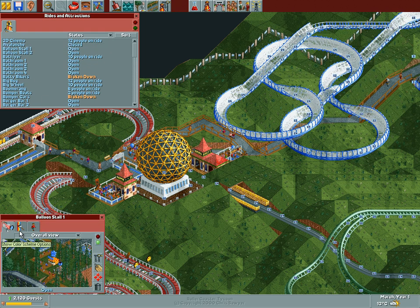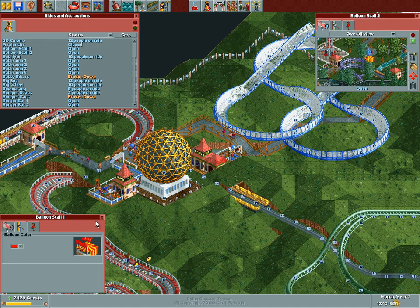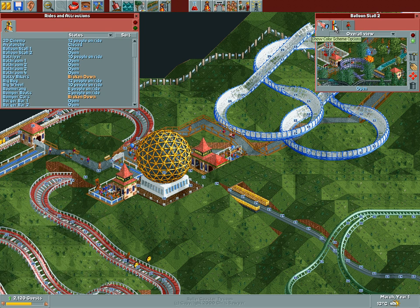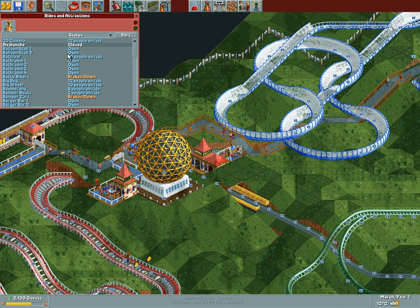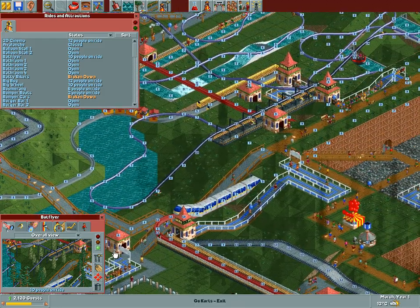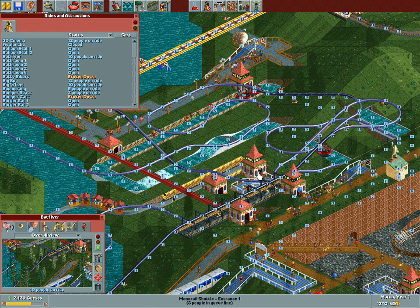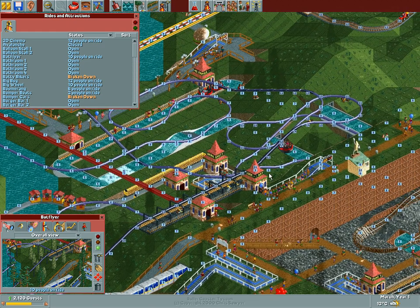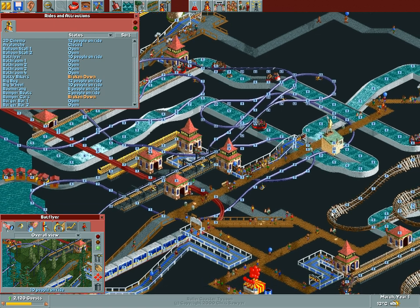Balloon stall 1 is open — let's go with red. Balloon stall 2 is also open — let's go with light red. And then the Bat Flyer. What's this? The Bat Flyer is another coaster — one of those single rail coasters, basically.